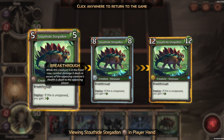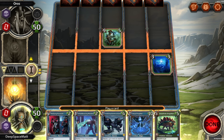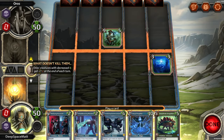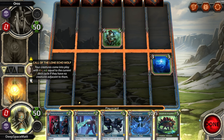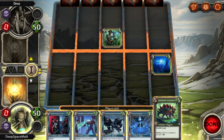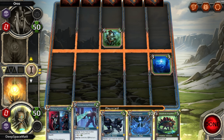Breakthrough: while this creature is in the front row, combat damage it deals in excess of the opposing creature's health is dealt to the opposing player. We do have our special that we had — we're gaining extra as long as we're not adjacent. Plus X, plus X equal to the current deck cycle — we're on deck cycle one, so we're going to get plus one, plus one. And if it's unopposed, I gain some health — we don't need that right now. Give creatures adjacent to this three health. If we have another robot in play, it gets increased. Stealth — if this replaced a creature, give your creatures plus two, plus two.